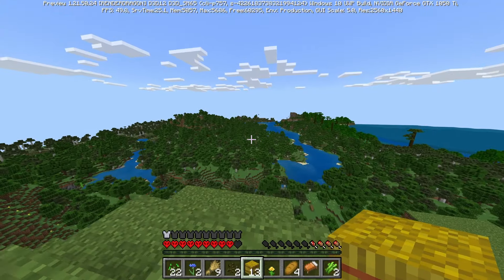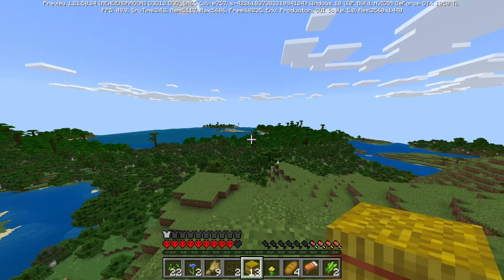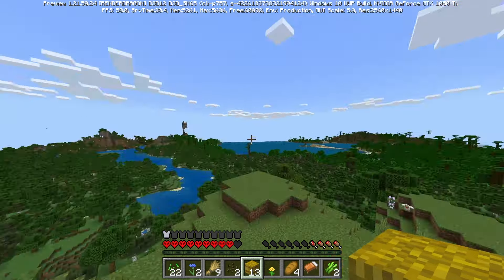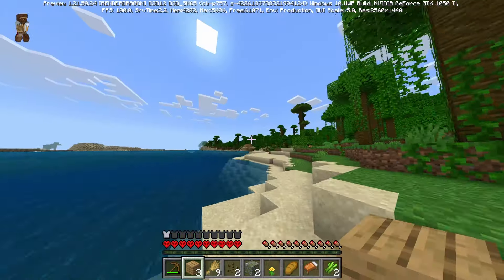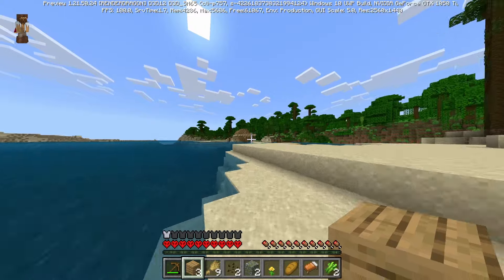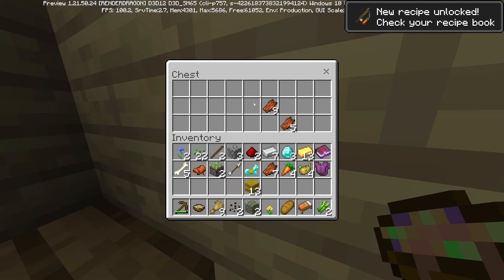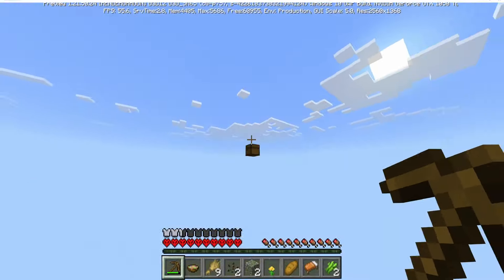I'm back on this mountain with render distance maxed, and straight away I can see a ruined portal over there, a jungle temple, and another boat on land — that seems to happen more frequently than it should. We found two diamonds and a pretty good book. Right next to it is a boat on its side, not even in the water. The chest loot from the jungle temple gave us suspicious stew, carrots, some potatoes, and enchanted gear which I'll put on since I haven't got anything better.